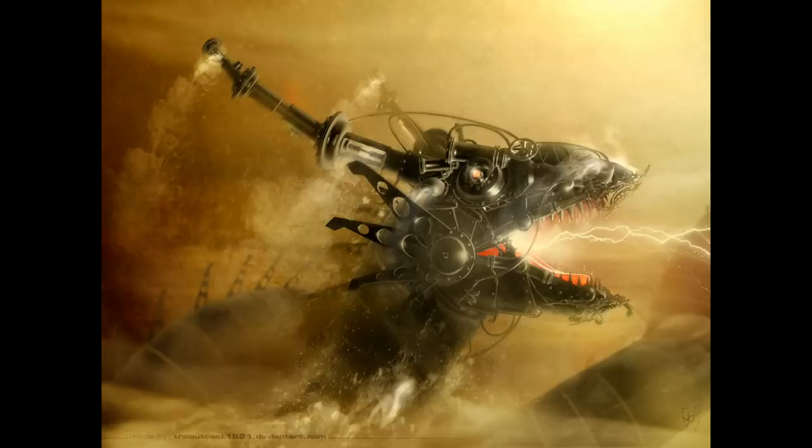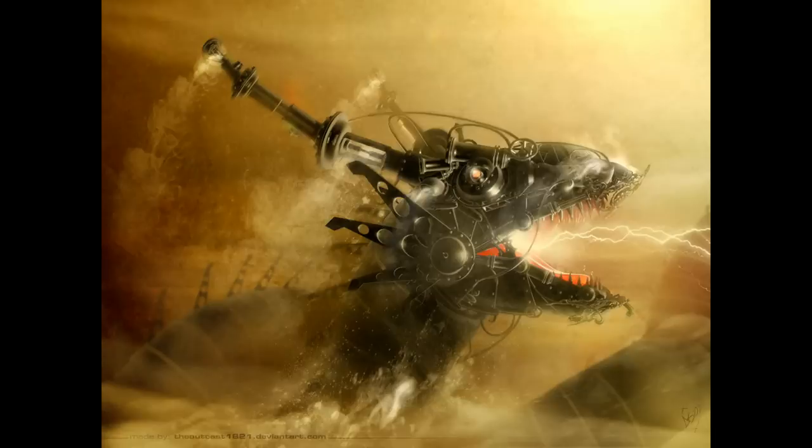The extra strength and size behind the tail sweep means that targets must make a DC 19 dexterity saving throw or take 2d8 plus 7 slashing damage and be knocked prone. I would say that either size of the dragon would knock you prone with that tail sweep — let's get real here — it would be a brutal hit, like getting hit with an industrial sized chain swung behind the back of a car doing a donut. Aside from being plus 12 to hit, the bite and fist attacks only do 1 extra point of damage; otherwise they are exactly the same.